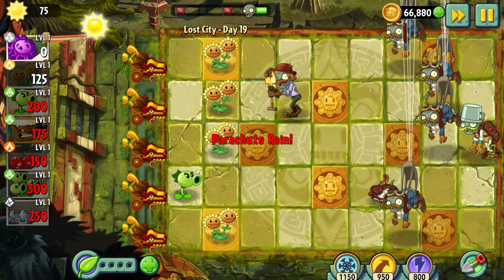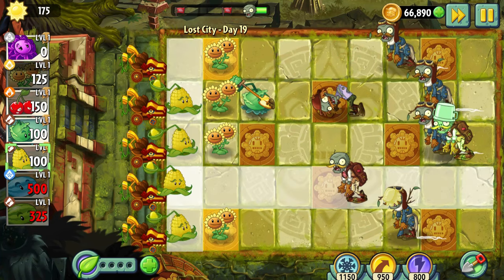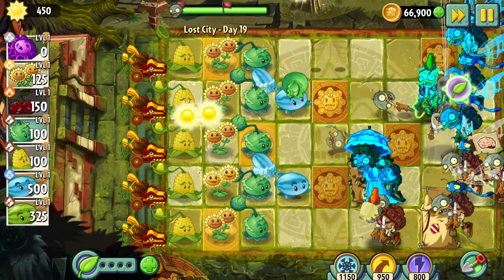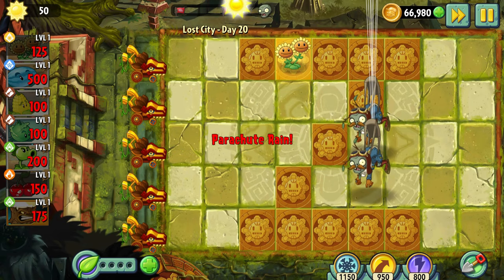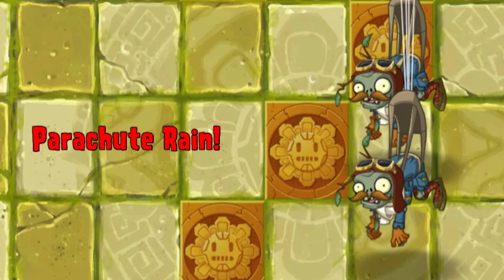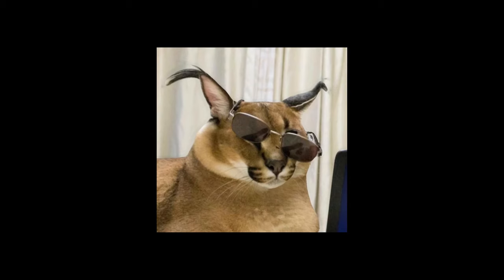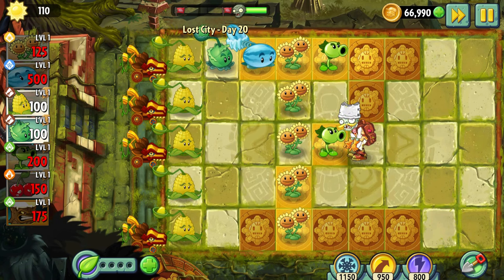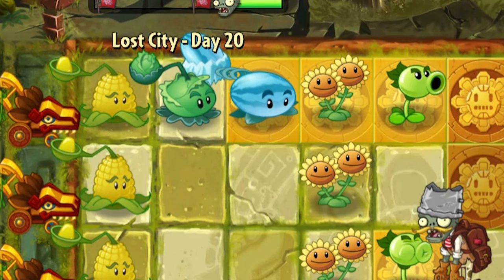Day 19 – Another level where everything went wrong right from the beginning. On my second attempt, I didn't repeat the same mistakes and was even able to build a column of Winter Melons in such a risky place. Day 20 – The level began with a parachute rain, which was something new. I stopped both zombies with a cherry bomb. I built one perfect column of plants: a Kernel Pult, a Cabbage Pult, Winter Melon, and even a Repeater.